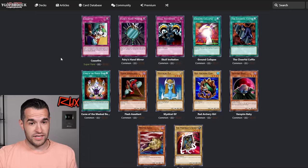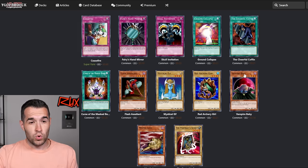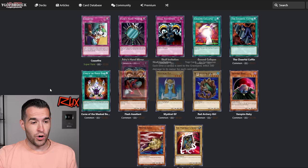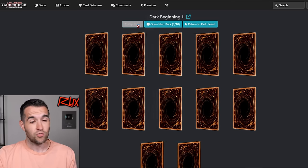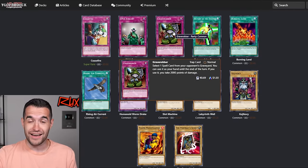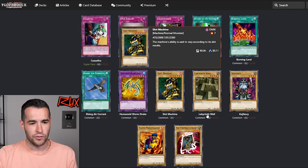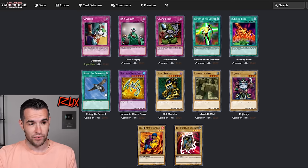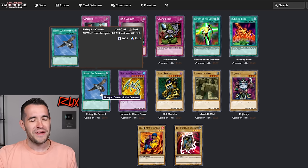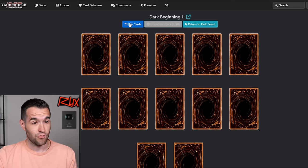Come on, please be better than that. Ceasefire? Burn? At least a 2K Defender here. Dark Assailant — Skull Invitation, another burn card. Curse of the Masked Beast — if we do get a Masked Beast, would be pretty goofy, probably not good enough. Let's go to the next pack. This is rough so far. Grave Robber — that worked well in the Head to Head Battles format. Another Ceasefire if we want to burn. There's the Slot Machine. Human-Worm Drink. Hey, it's a short print — Rising Air Current. If we go Wind, maybe that could be interesting. Burning Land, more burn. A lot of burn, that's for sure. So that's really the only thing I'm seeing so far. This is a rough opening.